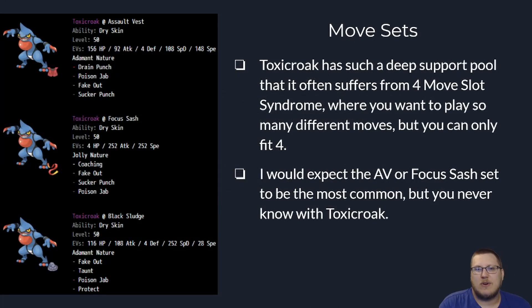Looking at move sets for Toxicroak, it has such a deep support movepool that it usually has four-move-slot syndrome — you wish you could slap on a fifth move. The most common set you'll see is the Assault Vest set: kind of bulky, kind of fast, not needing to outspeed a ton because you have +3 priority on Fake Out, Sucker Punch, and if you land a Drain Punch or Poison Jab you're in a really good spot. The Focus Sash set runs max Attack and max Speed to hit as hard as possible, with Coaching — which you can swap out for any utility move like Taunt or Quick Guard. The last set is a Black Sludge set: max special defense with decent HP and Attack investment, running Fake Out, Taunt, Poison Jab, and Protect — just looking to be an annoying Pokemon, which Toxicroak does a very good job of.